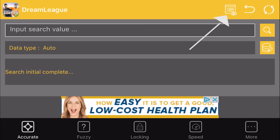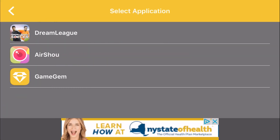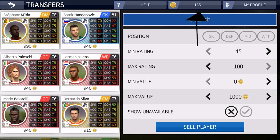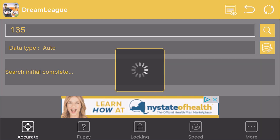So now what I want to do is go to Game Jam and then click on the application thing on the top right corner and you'll see an eyeball there. Click on that and select DreamLeague, and now you want to type in the amount that you have. I have 135 coins.